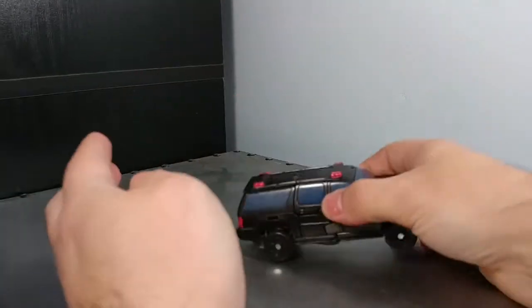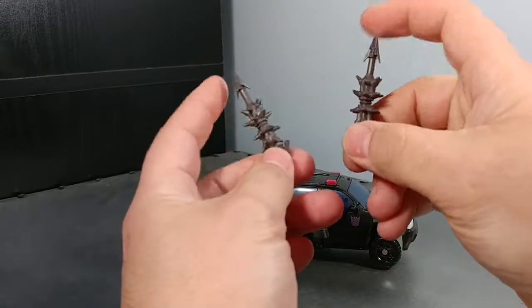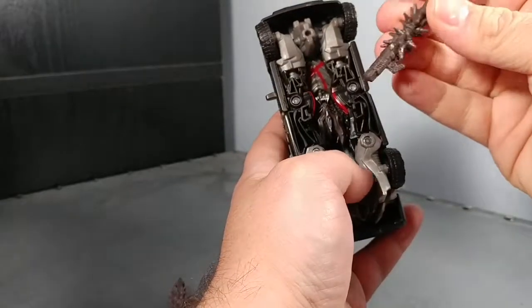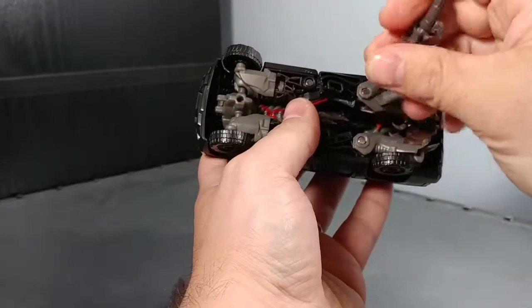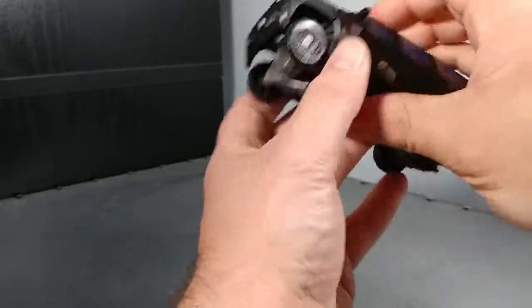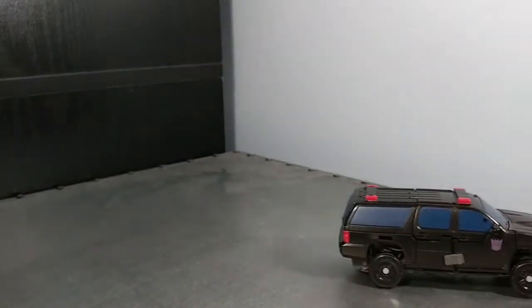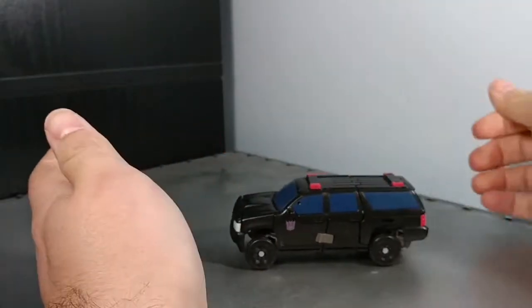He does come with these spike weapons that the Dreads had in Dark of the Moon — the ones they threw at Ironhide and Sideswipe. They tab in underneath the vehicle; there's a spot here and here. They have these little hooks and you figure out which way they go — like this — and you push them in. Be careful pushing them in too hard because you will untab your vehicle.